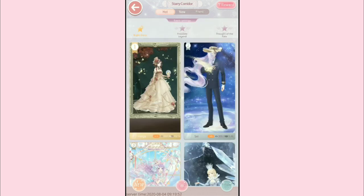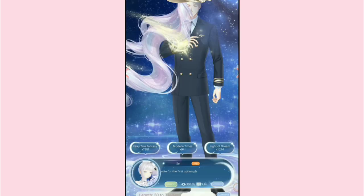If you noticed, Starry Corridor events actually have three separate hot lists. This time it's Night Glory, Frostbite Legend, and Thought of the Fate. Now this means that we can actually rank not once but three times. So if we have an entry on all of the hot lists, that means we are going to get 300 diamonds — 100 per entry if, for example, we ranked 40.